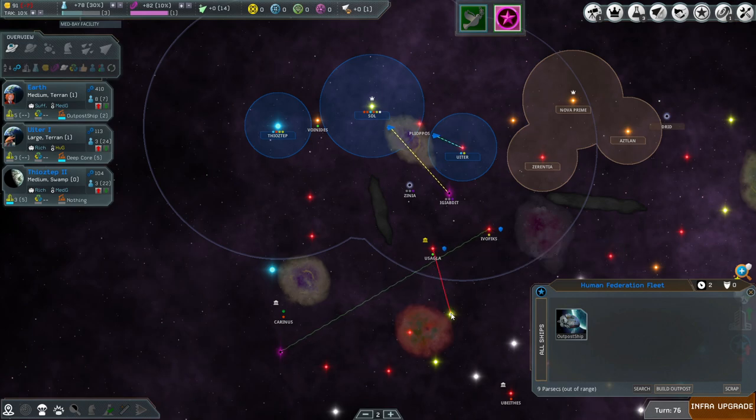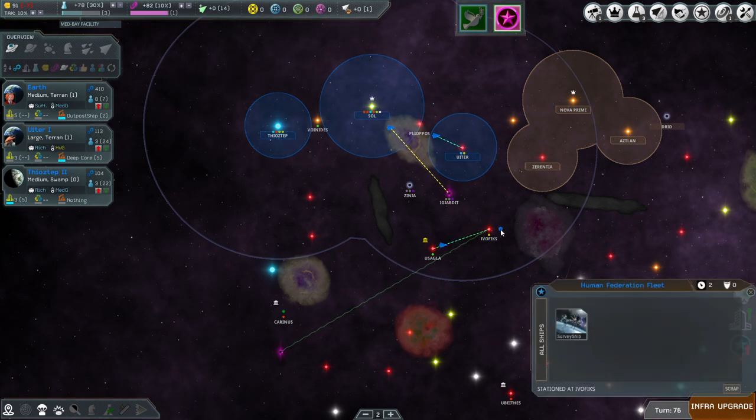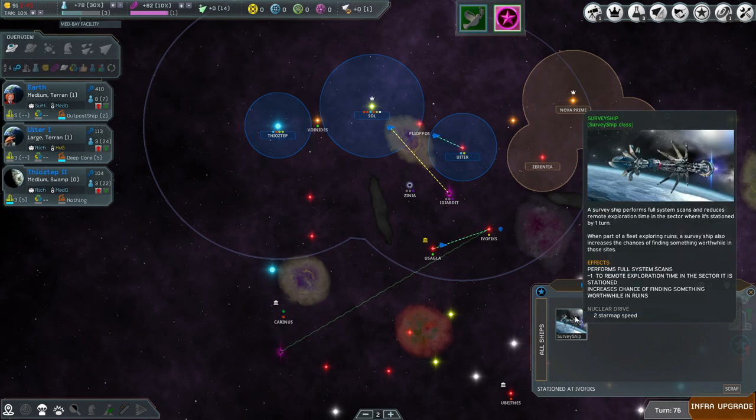If I put an outpost here it's going to extend our range down to this area. I'm thinking I want to go here — let's go up there with that one. Now we have scan level full in Evafix, that's good. We have a survey ship with negative one to remote exploration time in the sector it is stationed.